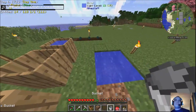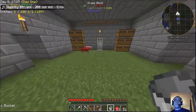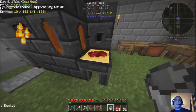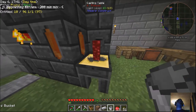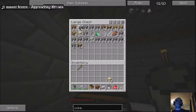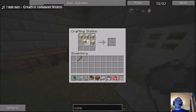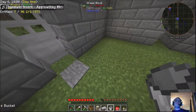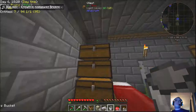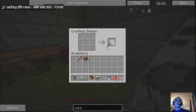There we go. So I had some sand, I'm going to take half of it. I'm going to make an iron hammer. If I take four more sand, like that.